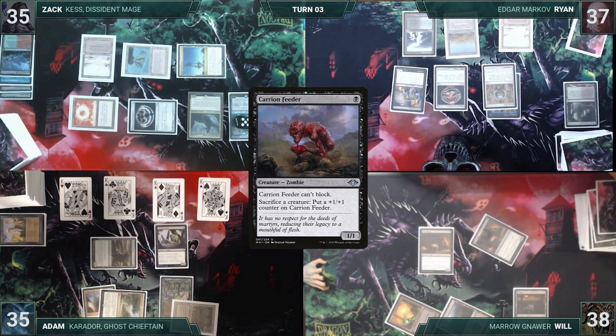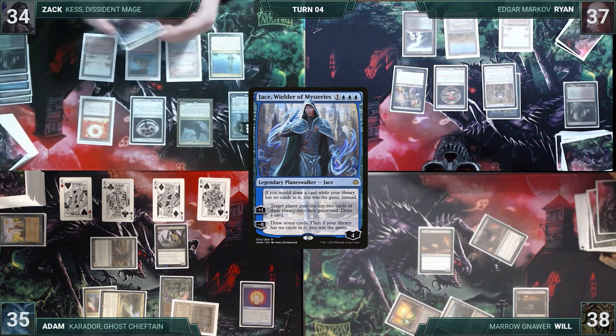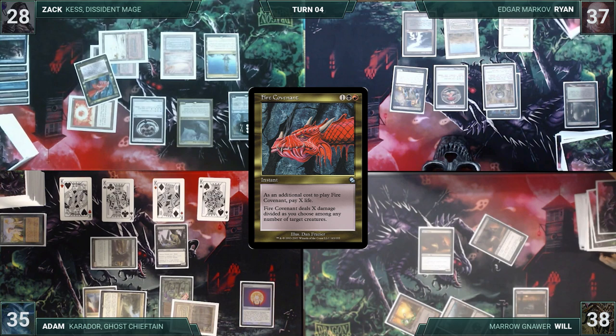Zach draws and plays a Verdant Catacombs, cracks it for an Underground Sea. He activates Jace targeting himself, milling Deceiver Exarch and Fire Covenant, then draws a card. He casts Fire Covenant from his graveyard through Kess, paying six life, targeting Dark Confidant, both Rat Colonies, Avacyn's Pilgrim, and Carrion Feeder twice for good measure. The majority of the board is wiped. He then attacks Ryan with Kess and passes.